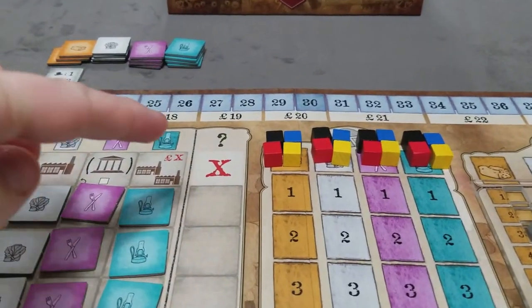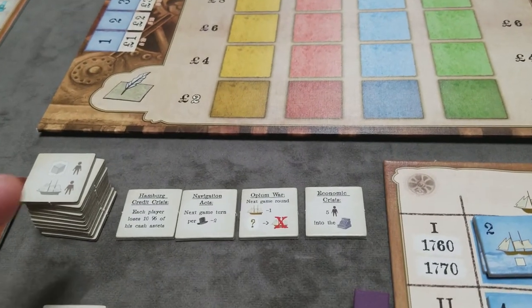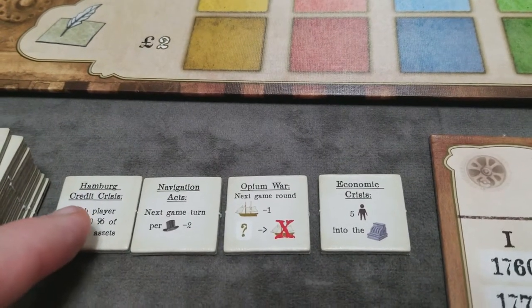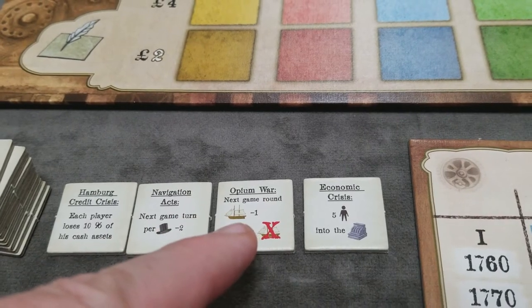The first thing we'll do is set up the event markers. If this is a two-player game, remove these four events from the game: the Hamburg Credit Crisis, Navigation Acts, Opium War, and Economic Crisis.